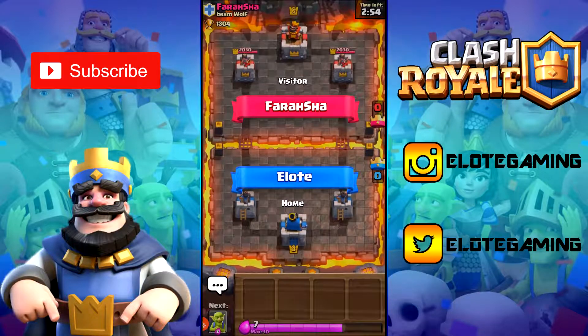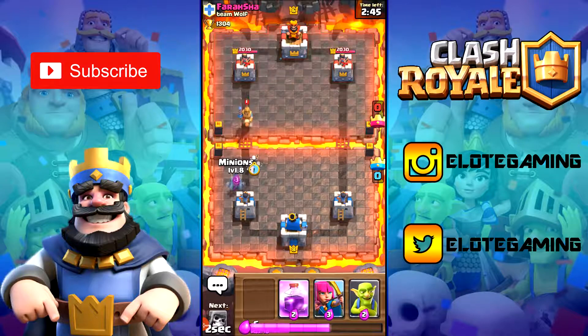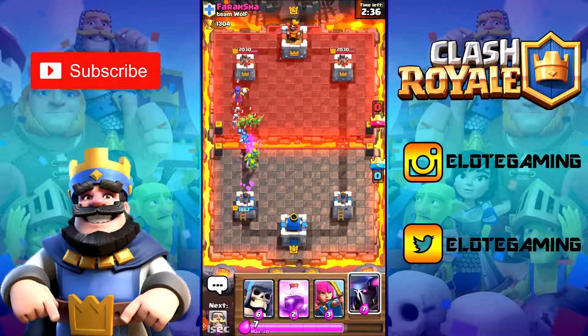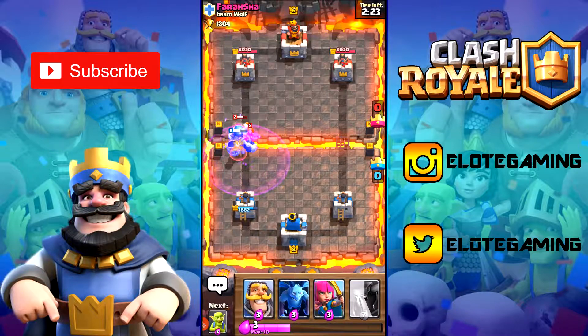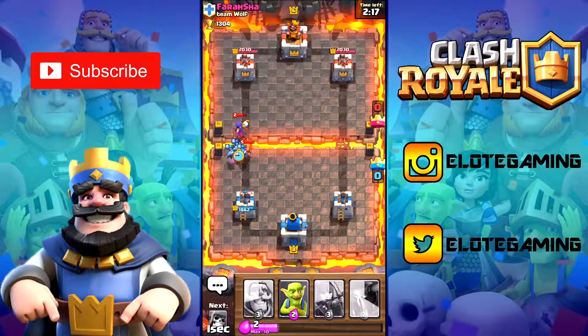We're up against a level six — surprisingly, same as our earlier training match. Let's put the Giant Skeleton down right here with a rage spell. I've actually never used a rage spell before so this is good. The Giant Skeleton is holding them off, and if he dies he should be able to take out what's left. Oh — it literally took out everything that was left. We did take some damage but that's fine.